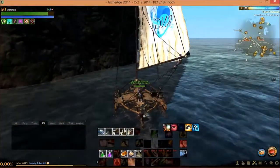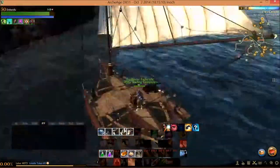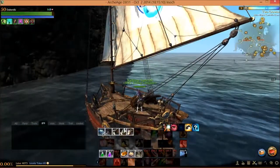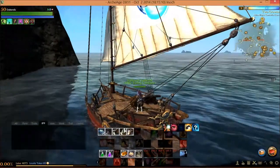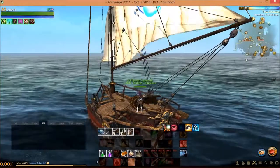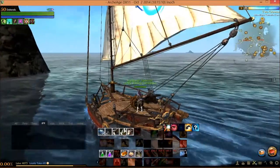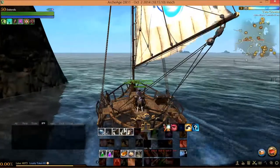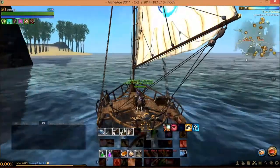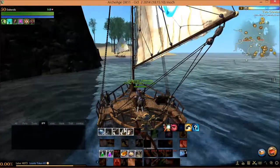This video is going to talk about a very valuable tool of the trade called the Clipper Ship. The Clipper Ship is, in my opinion, your first entry into water trading. It doesn't matter if it's the same side or opposite side, this thing comes in handy. Unfortunately it only holds one trade pack — the one that goes on your back — but it is a thousand times faster and more maneuverable than the rowboat.